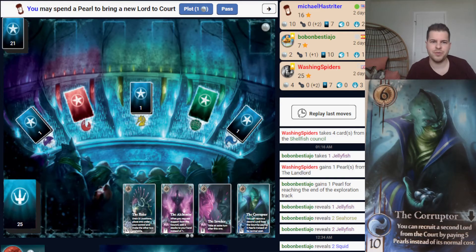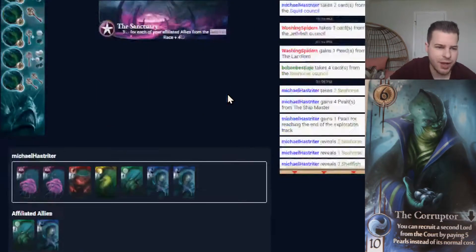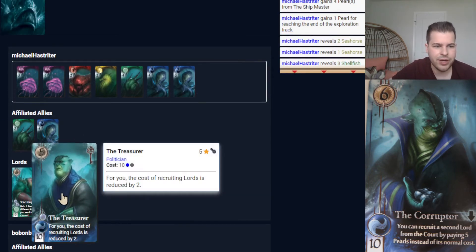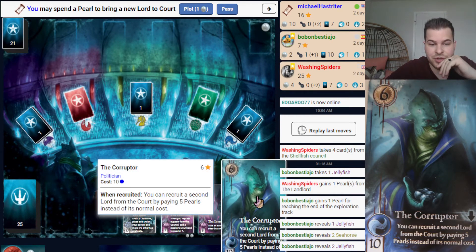One of my favorite moves in Abyss the board game is to abuse this Corrupter Lord. Look at the points right now: I've got 16, an opponent with 7, and an opponent with 25 points. That opponent even has the Recruiter, so all my Lords cost 2 more. However, I've got the Treasurer counteracting that, reducing my cost by 2. What I really want to show you is how many points you can score abusing this Corrupter's ability — it's really powerful.